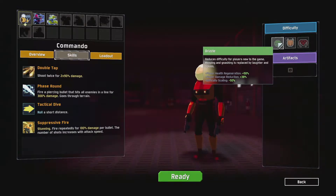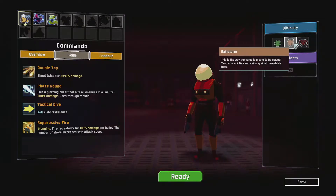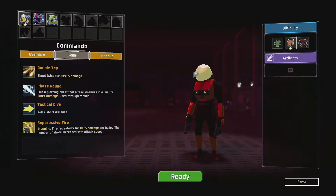There are three different difficulties. There's Drizzle, which means things are a little bit easier for you. Then there's Rainstorm, which is kind of normal. And then Monsoon is if you hate yourself. I suggest if you haven't played before, start on easy mode and work your way up because it is a difficult game.